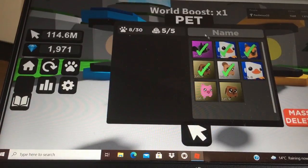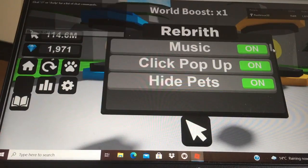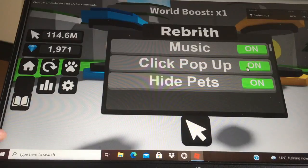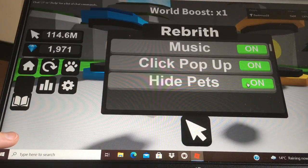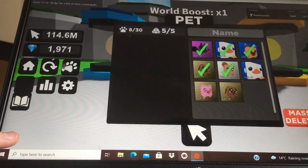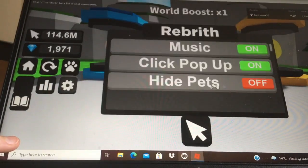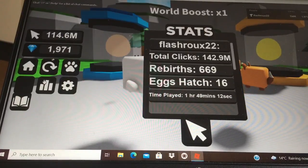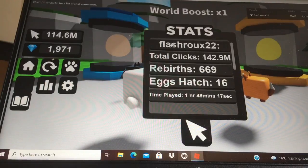You can press all these buttons here. This is your inventory, and this is the settings menu where you can turn your music on or off. There's also a 'hide pets' option that makes your pets disappear if you like that setting. I mostly like showing my pets though.